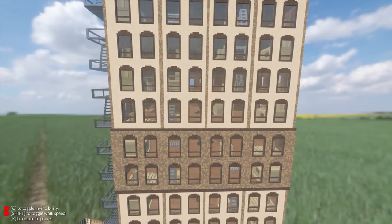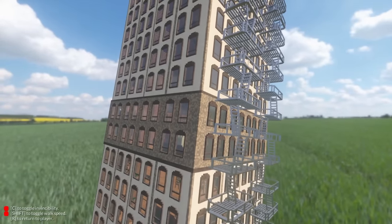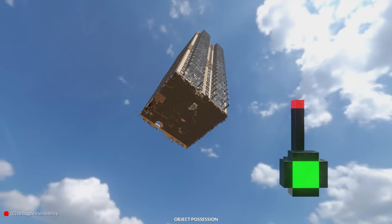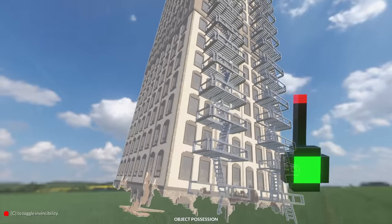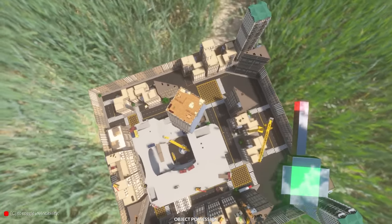You know how I said earlier that I was only going to possess part of the building? Well, I've now possessed the entire thing. My plan is just to fly up and then jump out and see what happens when it falls to the floor. All right, down it goes. This is going to be a laggy mess, but it's going to be awesome.